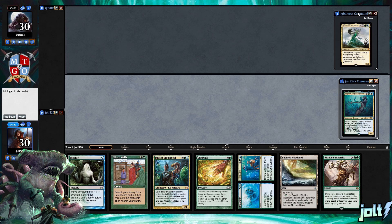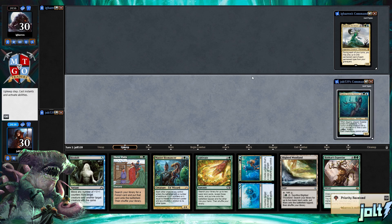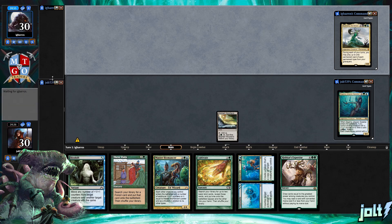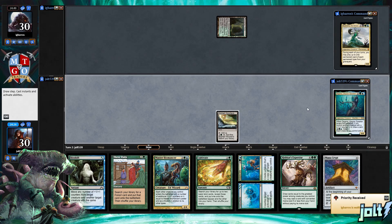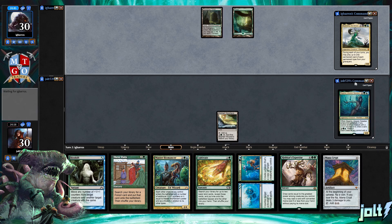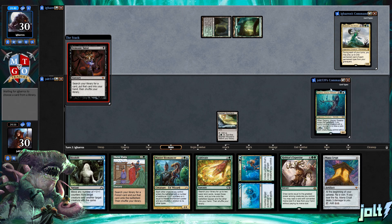Welcome to Zagana's Petting Zoo — hope you're excited! As far as opening hand goes, we've got Three Visits, Cultivate, and a ton of lands. We'd have to get so lucky on that Three Visits. We're going to keep — I don't recommend this, it's not a good keep — but if we had a colored source for Three Visits we are in business.